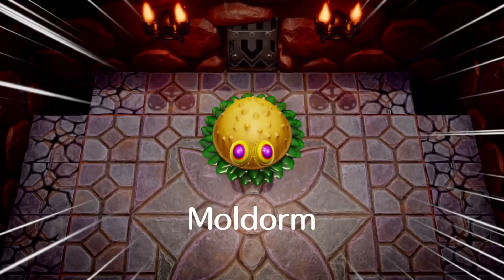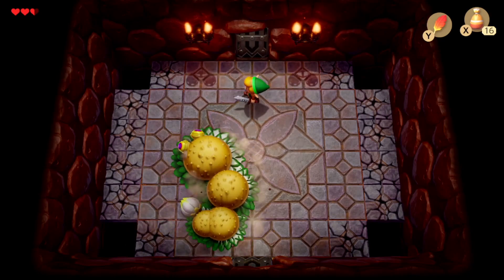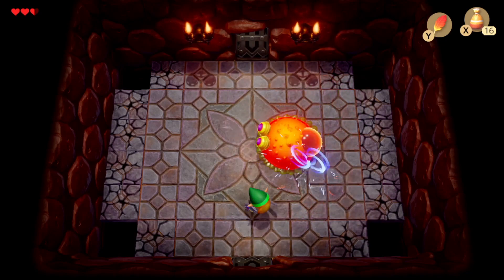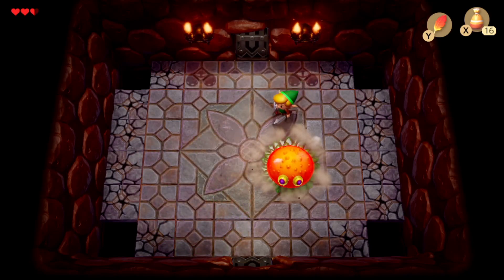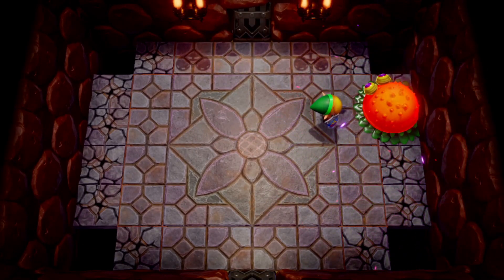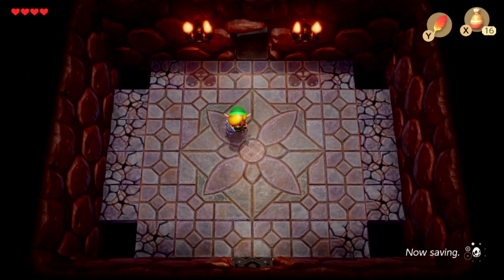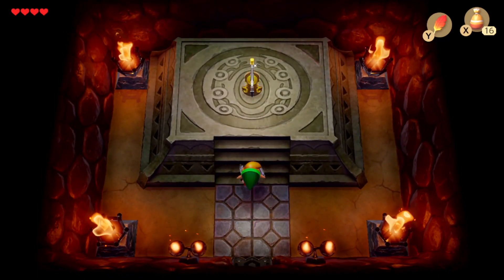This is Moldorm, the Hamburger Lord. Moldorm is just like his little buddies — very easy. You can only attack him when his little tail bud is out. When he's dashing around like this, don't even bother, and try to stay away from the outside because the floors are cracked. You can jump over him, but honestly this is such a stupidly easy boss — why bother? He's going to corner himself. And the Hamburglar is dead. For our troubles, we get an entire heart container, and it gets a refill, so now we have four hearts.